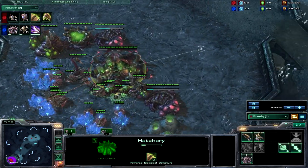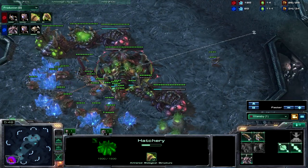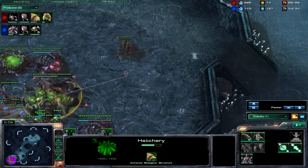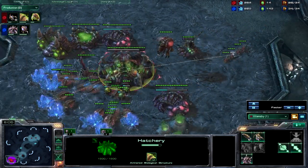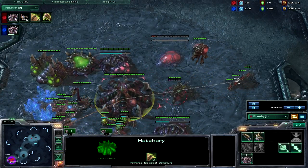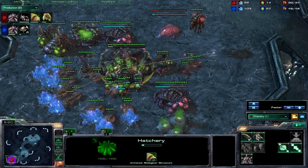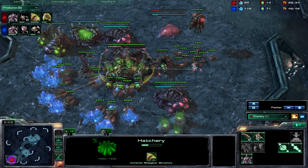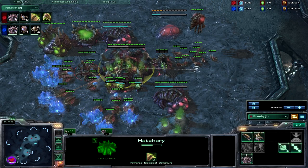The reason is you're not going to be pumping out speedlings until you're around 22 to 24 supply. Your expansion will be really well saturated at that point. When you have around 20 to 24 supply of drones, stop gas altogether once you get the three upgrades going. Take all your guys off gas — you'll notice in the upper right I have 14 gas — try to make that zero and line it up perfectly.